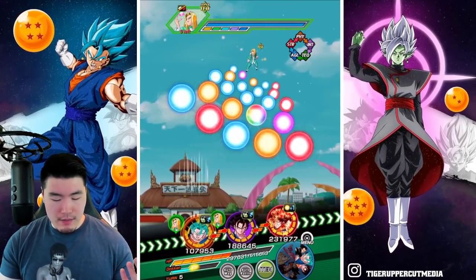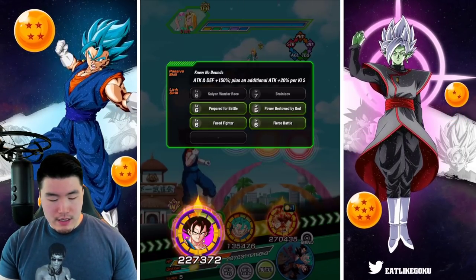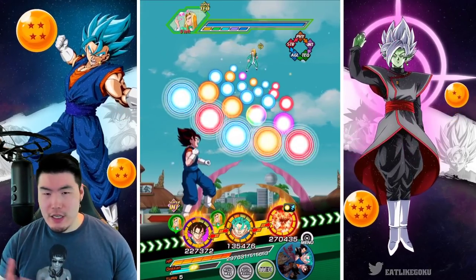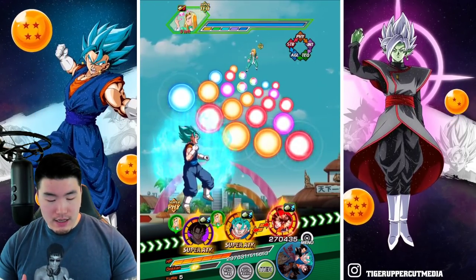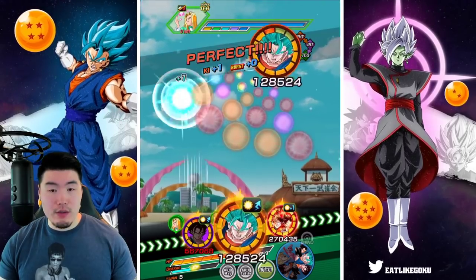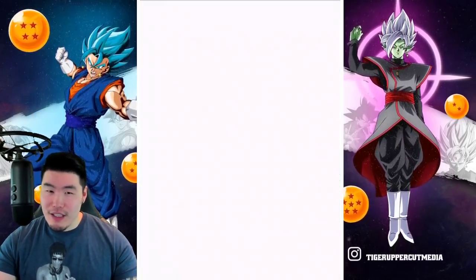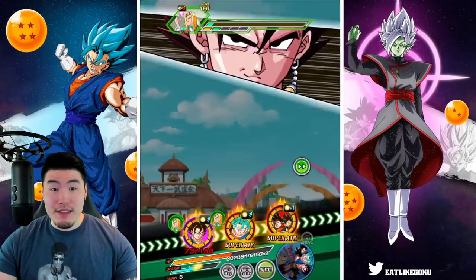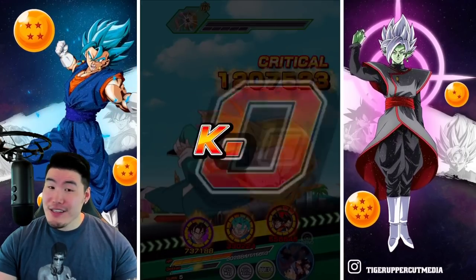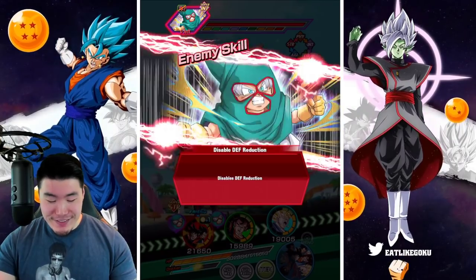I think I'm going to leave the STR Vegito untransformed because he's going to share four links with the INT Vegito either way, so it doesn't make a huge difference. Giving nine orbs to the INT Vegito. I have a good feeling we'll be able to solo the jewel with the INT Vegito. 3.4 million — and just one additional normal was apparently enough. That was a very good turn.